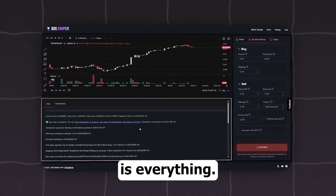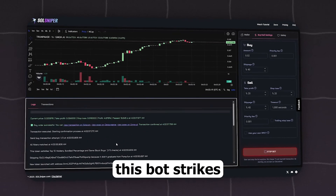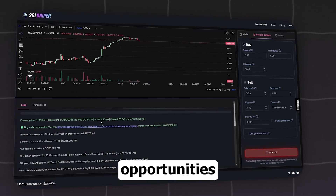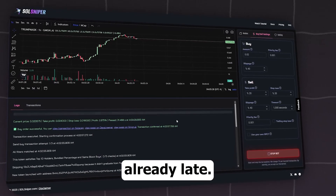Speed is everything. While the average trader hesitates, this bot strikes in milliseconds. It scans mempools like a hawk, locks onto fresh listings, and snatches opportunities before most people even see them. Blink and you're already late.